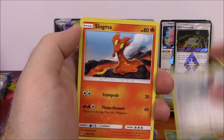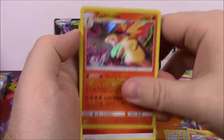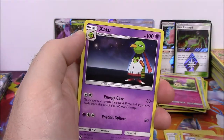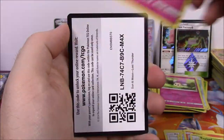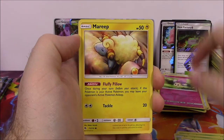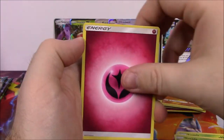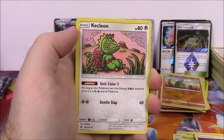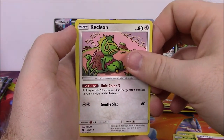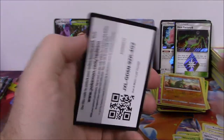Next up we got Hoppip, Pikipek, Slugma, Popplio, Litleo, Morelull Reverse Holo, and a Typhlosion Holo Rare - that looks super cool, I love that artwork on it. Fire Energy, Xatu, Bayleef, Dedenne, and the code. Next is Tangela, Nincada, Chinchou, Mareep, Mareanie, Larvitar Reverse Holo, and a Tangrowth as the rare for that pack. Fairy Energy, Sightseer Trainer, Whitney Trainer, and the code.